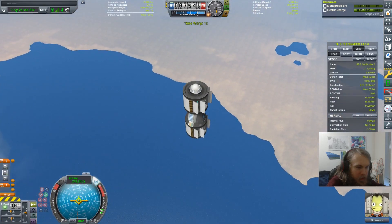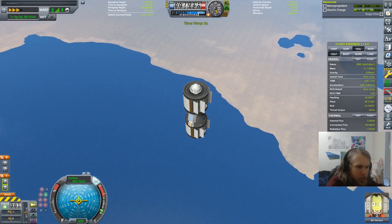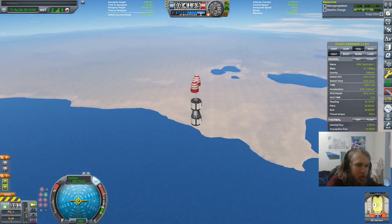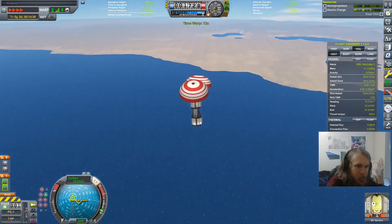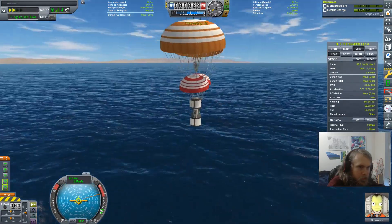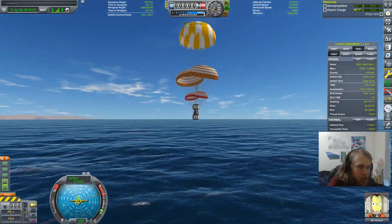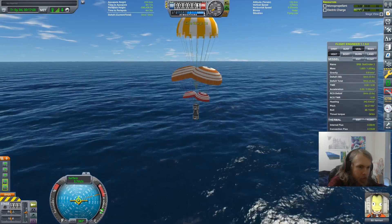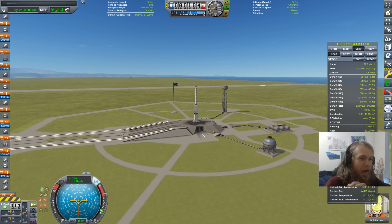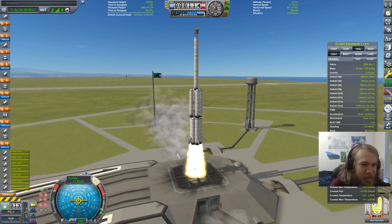Let's pop the drogues fairly early, so then we can pop the mains as late as possible to avoid having to time warp a ton. 30, 20, 10... and we've done it. Bob Kerman will go to the Mun! Maybe. If this works. It probably won't.